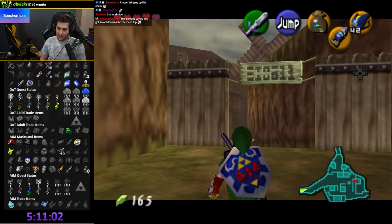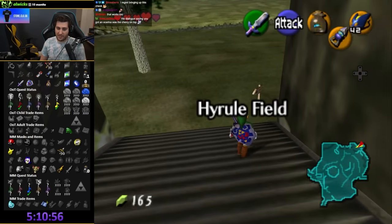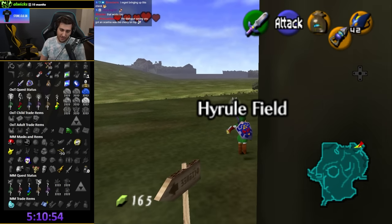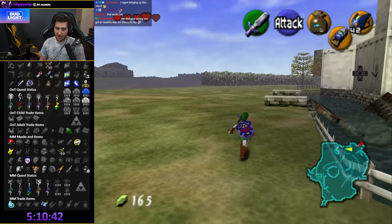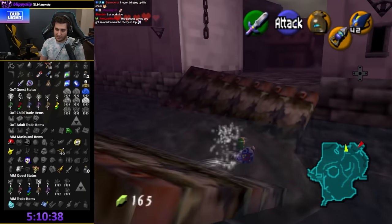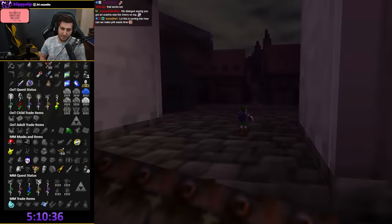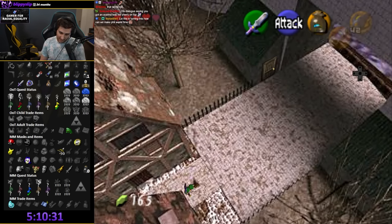I got bugs. We're still good — I have a lot of items. The important thing now is finding an ocarina. Honestly, at this point it's finding a bottle in MM and Song of Time. Then all we really have to do is explore the temples and dungeons so that we can find a bomb bag — I need a bomb bag in MM to start getting to the areas I can't check.